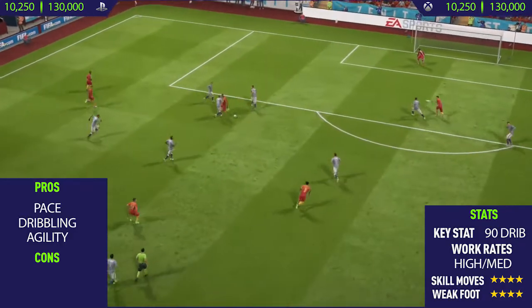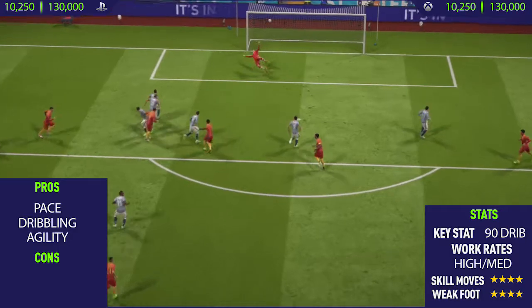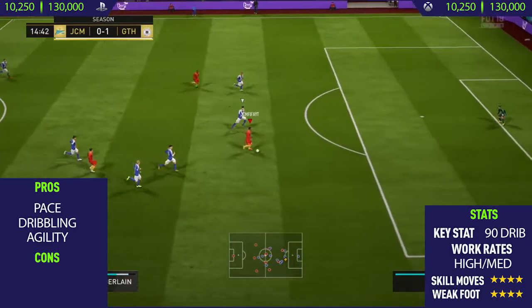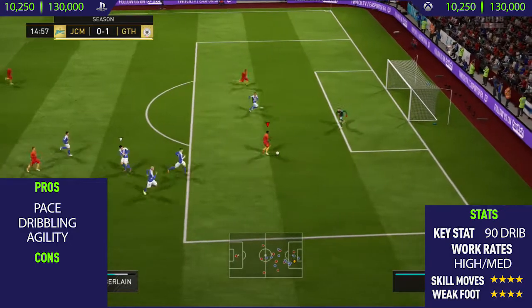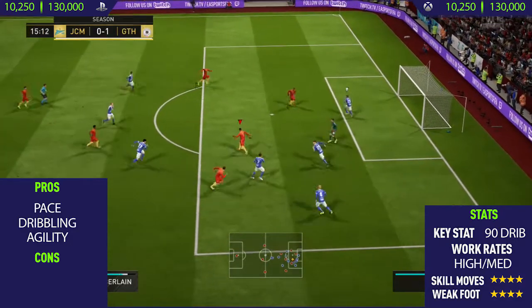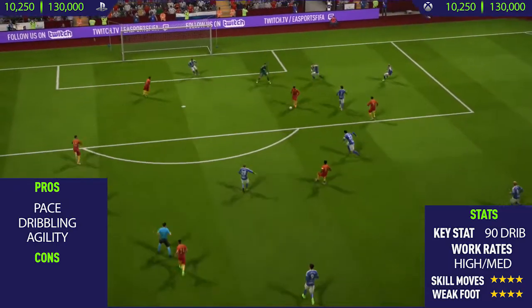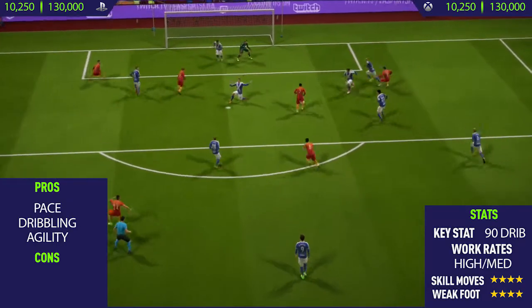We get a really nice goal with Oxlade-Chamberlain — a nice spin inside, take the shot, and it flies past the goalkeeper into the top corner. Then in the next chance I run through on goal, try to beat the keeper, do a nice drag back, wait for the defenders to come to me, do another drag back, and then finish very nicely into the bottom corner.